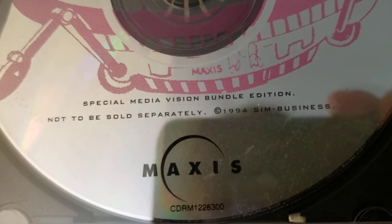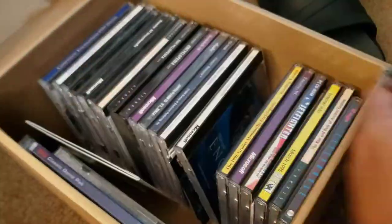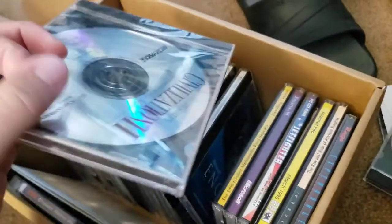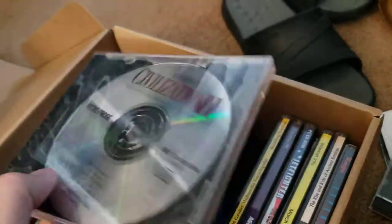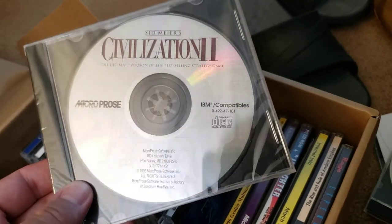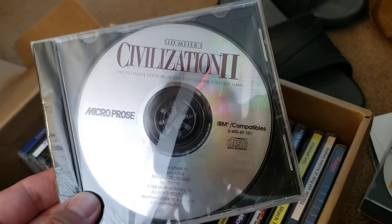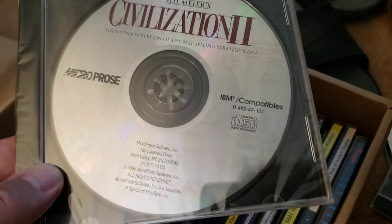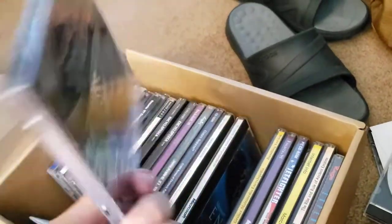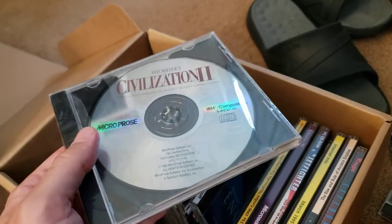If you look down at the bottom: 'Not to be sold separately — Special Media Vision Bundle Edition.' I want to see what's on here. So that's really cool. But this is what I'm really excited about: this is Civilization II. I have Civilization II the Multiplayer Gold Edition, but here again this is definitely an older version. And it's unopened, which kills me, because knowing my father-in-law, he probably threw out the big box just a week ago.